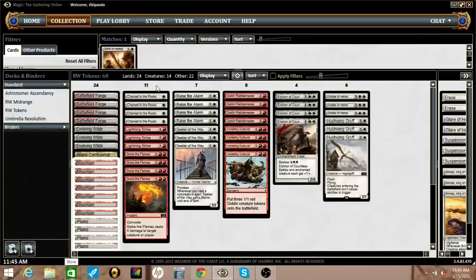Chain to the Rocks is basically the best removal spell in standard right now, competing with Thoughtseize and Murderous Cut.